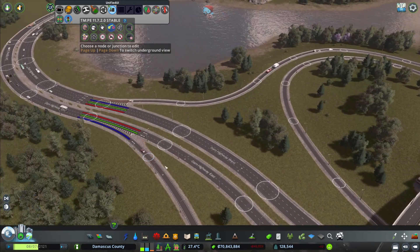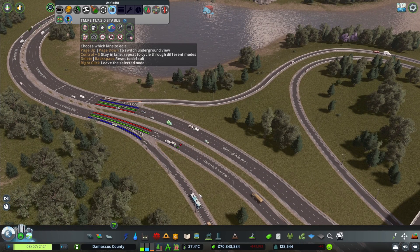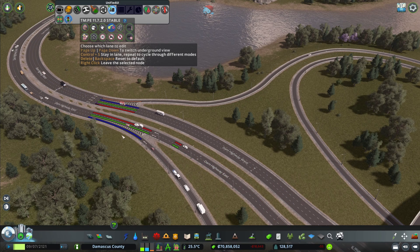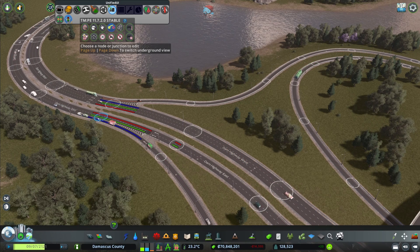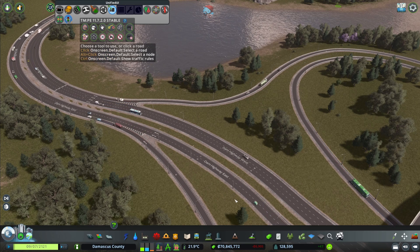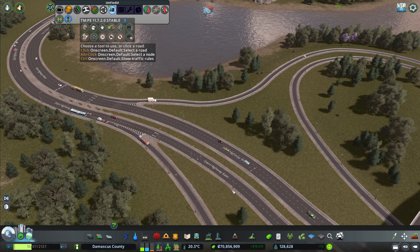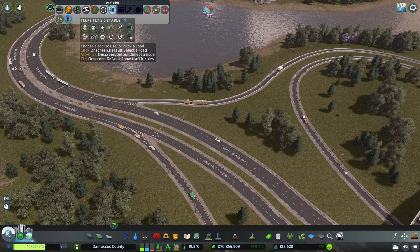It's also helpful when you have nodes very close to junctions. You can set it up so vehicles don't change lanes, which also helps when merging is happening. Don't overdo it though — disallowing too many lane changes can be damaging and cause more traffic and more issues than it actually solves. Use it sparingly, especially on junctions like these.